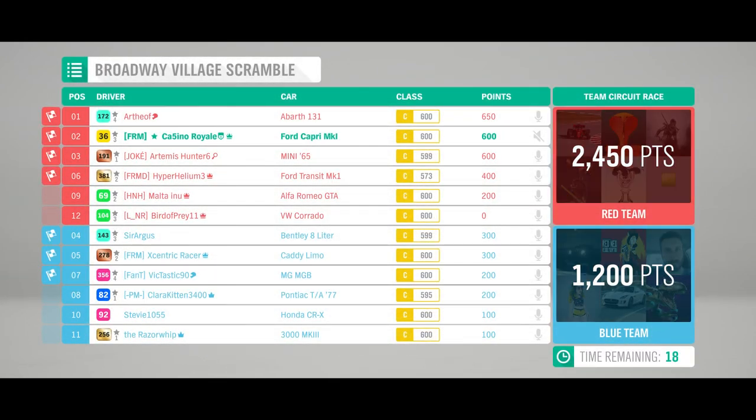We'll take that second place away. One, two, three, four - Red Team. Blue cars were not far down, that much is for sure. The Transit got sixth, behind the Bentley and the Caddy, with the MGB up in seventh. That was another very enjoyable race. Can't match the Abarth, but a good race.